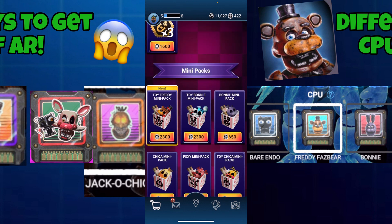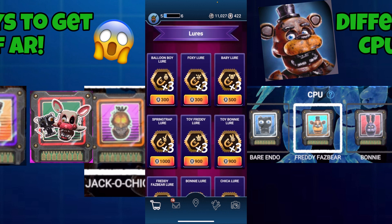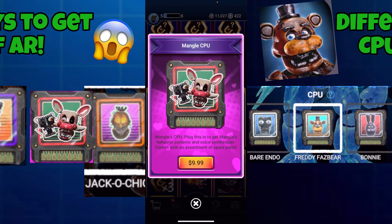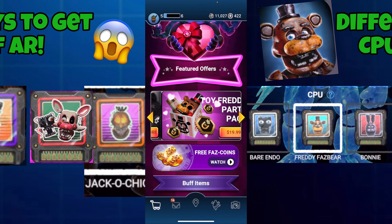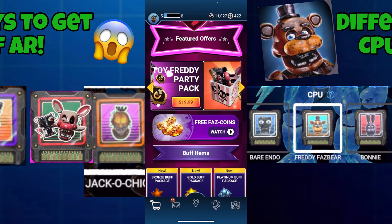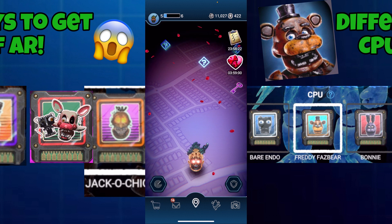You could also go and buy lures with a certain amount of fast coins. With those lures, the more you defeat the animatronic, the more you work toward getting one of the CPUs. So you just keep using your lures and making your way up to defeat all those animatronics. You could also watch free ads to get free fast coins, to buy lures, to get CPUs. I know that's extremely complicated, but it still works.